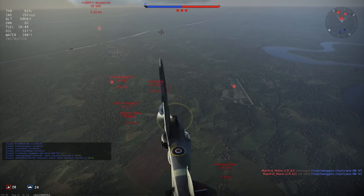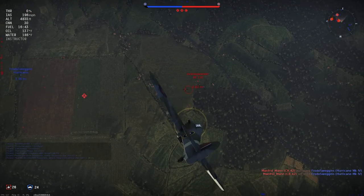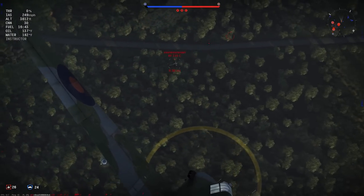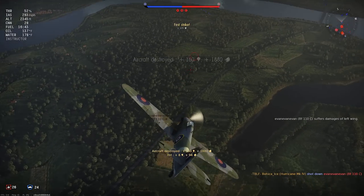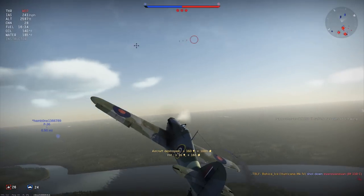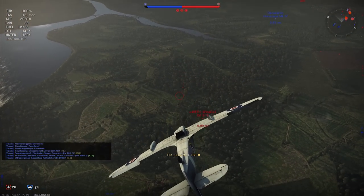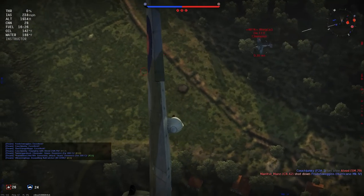One thing I want to mention — you see that gun on the left wing right there as I roll over? It seems like they messed up the texture. I know it was like that in the dev server. This happens in video games where textures are messed up — but I have an alternate theory: Nigel is becoming gangster and he's chroming out his weapons.